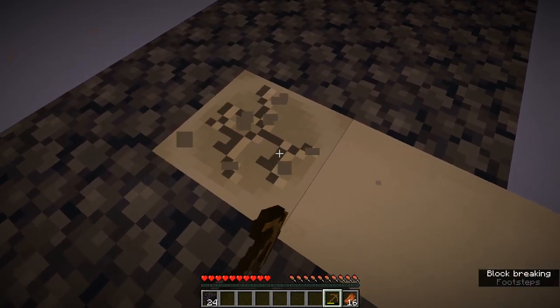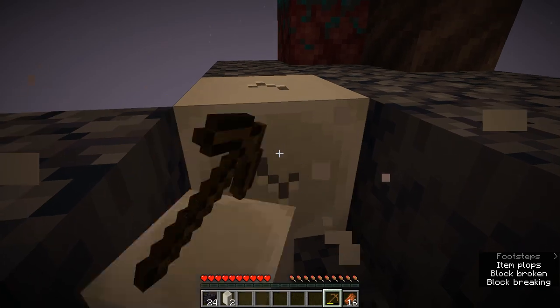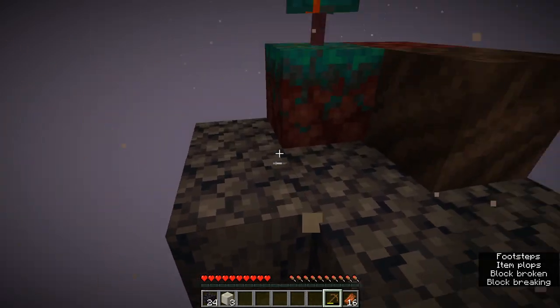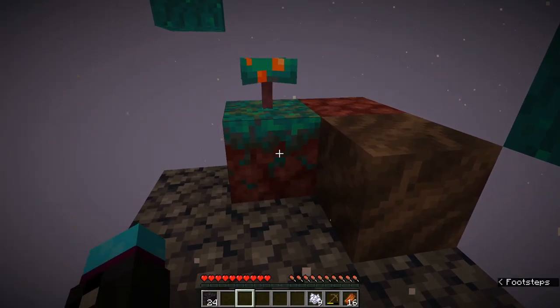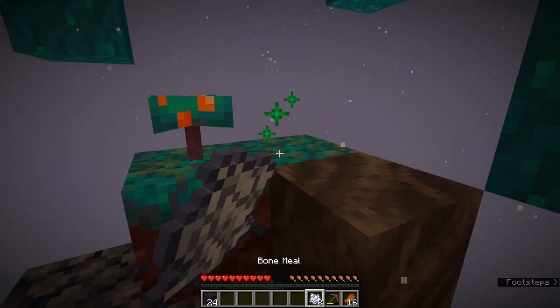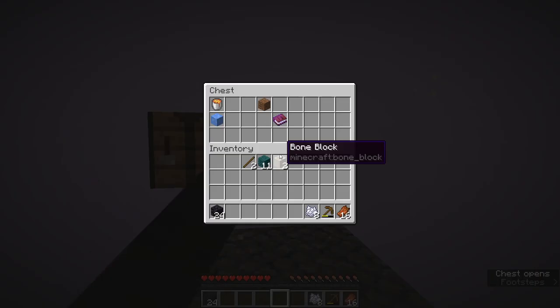The next thing you want is at least a little bit of these bones for bone meal. That way in case you do run out of wood you can bone meal a sapling and keep it going. Then I'm gonna tear down the tree for some extra blocks using a hoe.